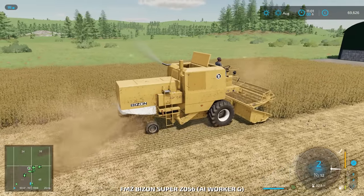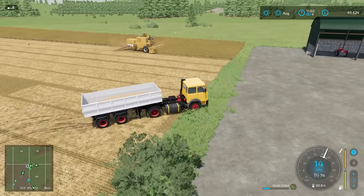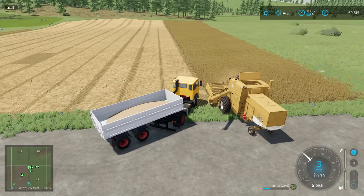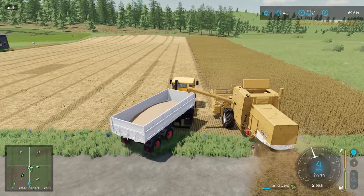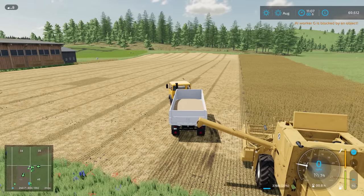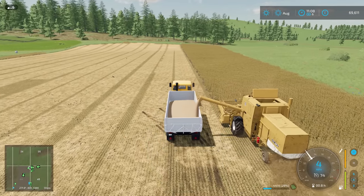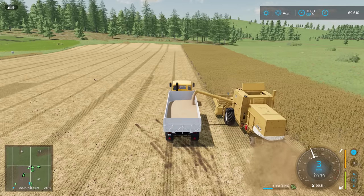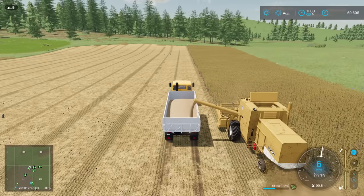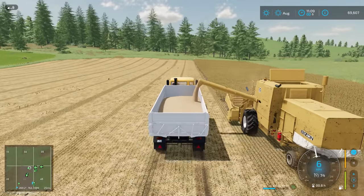The combine is stuck in first gear — I don't know why the worker doesn't shift up. It's a mystery. But with it emptied again it should be able to finish this field. Come on worker, I'm not in your way — apparently I am. There we go. There'll be a bit of income coming in from this. We just need to make a good start with the cultivating. Wow, that empties fast.